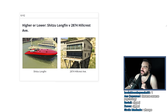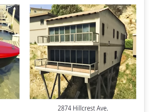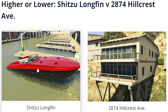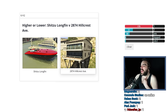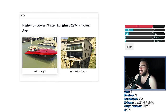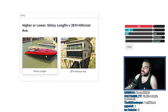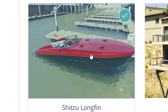Shih Tzu Longfin versus 2874 Hillcrest Avenue. What — you can buy this building? I'm still leaning towards the boat though. This is an expensive boat. This looks like a shitbox house — sure, it's elevated and stuff, but its windows don't even work, man. How could it be worth money? I'm going with the boat at $2,000,000 and this at $750,000. That was pretty close. The boat just looked too nice, you know?